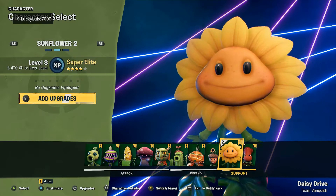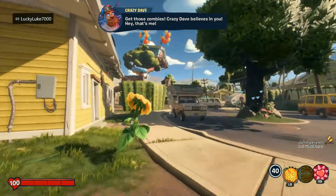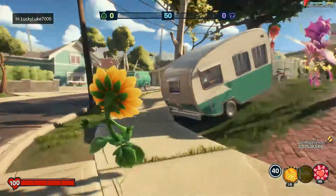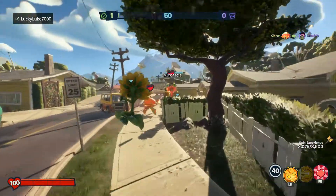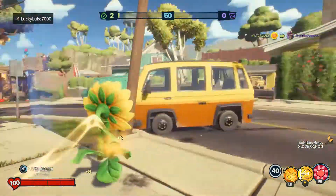We have arrived on Daisy Drive, I think this map's called, and I am playing a Sunflower - obviously, it's the point of the video. I'm going to try sticking around people, probably not another Sunflower. How many Sunflowers do we have? Okay, we have a Citron. I'll stick with the Citron - then I can actually shoot behind a shield. This might work quite well.